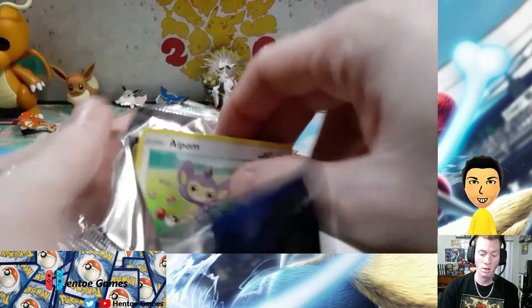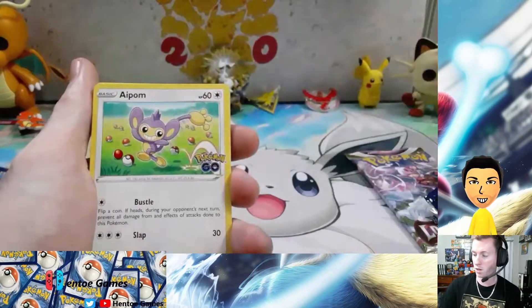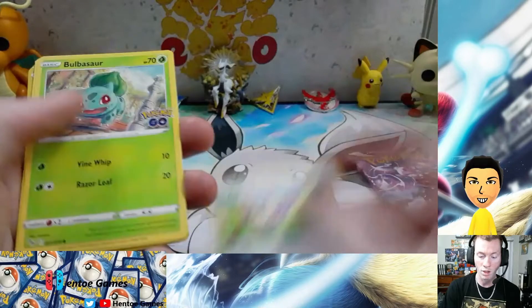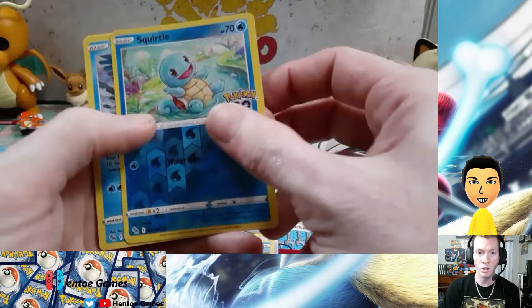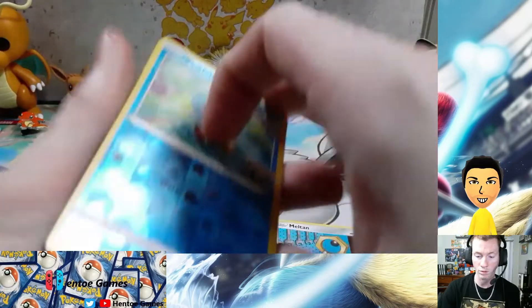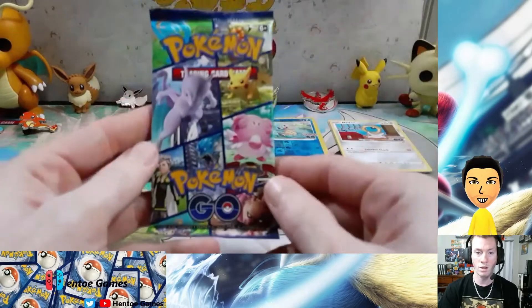We are missing Venusaur for the radiant card. There we go, there we go. We're going to skip the normal routine, just going to kind of go through these fast. We got a Squirtle and an Articuno. Next pack.